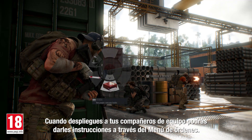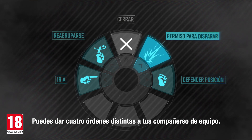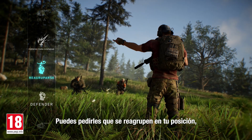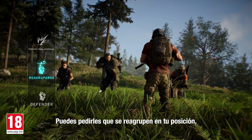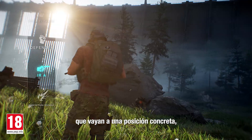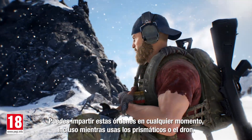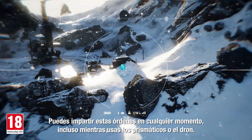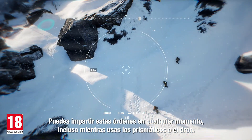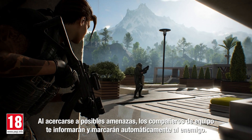When deployed, you can issue different orders to your teammates through the order wheel. There are four different orders you can give: tell them to regroup on your location, to hold their current position, to go to a specific location, and to open fire on nearby enemies. These orders can be given at any time, even through your binoculars and drone. Once they approach potential threats, the teammates will notify you and mark them automatically.